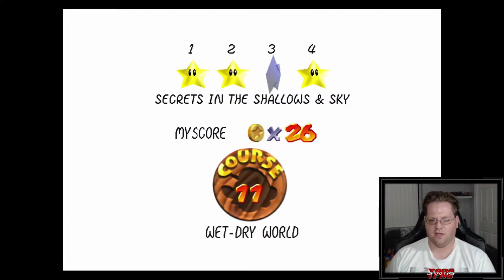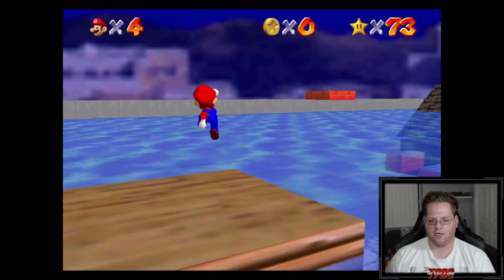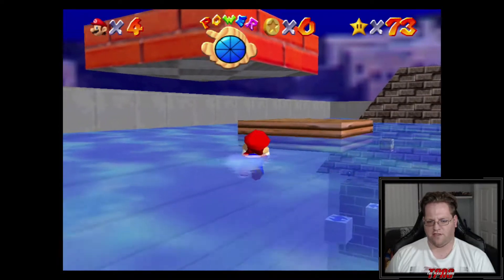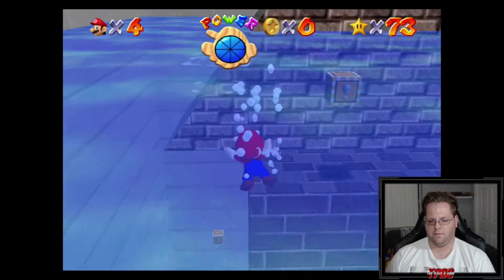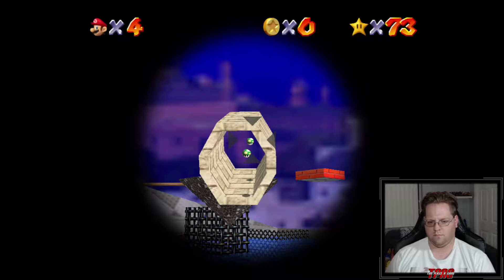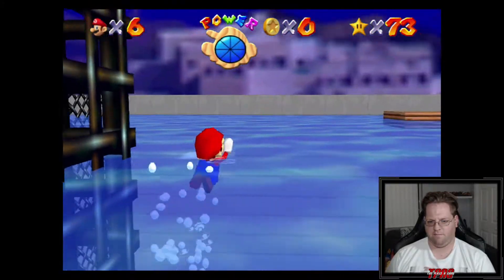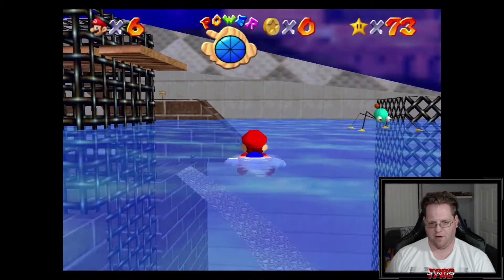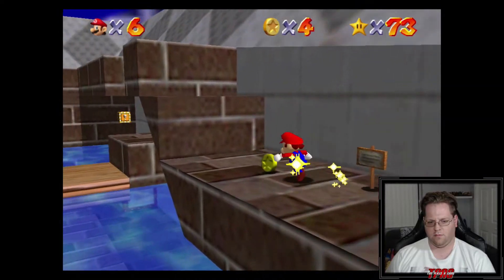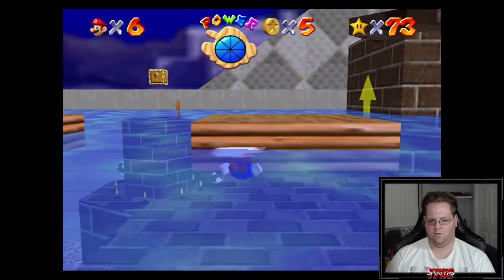Back in, and this one is Secrets in the Shallow and Sky. To my knowledge I think we need the cannon on this one. The water level has everything to do with this stage - all the stars, all the time. The level is so high up we can probably get a lot of them easily. We gotta find the secret coin boxes.